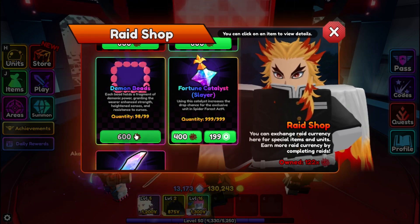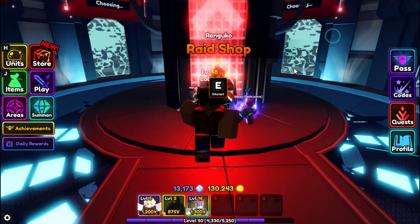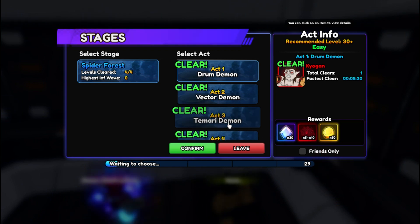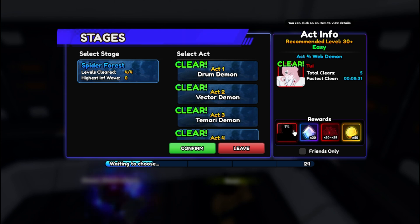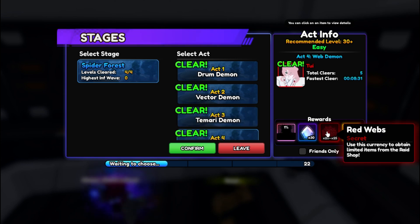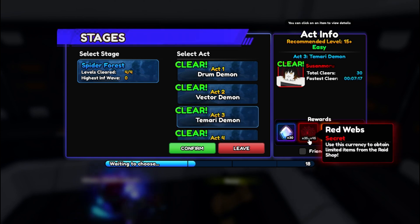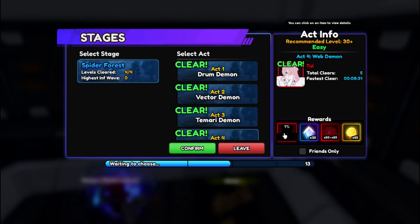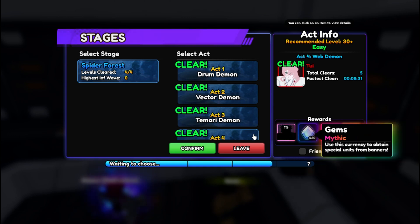You can buy Demon Beads from here using Red Web Tokens. To get Red Web Tokens, you do raids. If you have Rengoku, grind in Act 3 because Act 3 gives you more Red Web Tokens. If you don't have Rengoku, grind the earlier raid — there's also a chance you'll get Rengoku there.